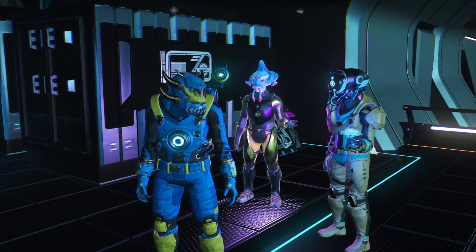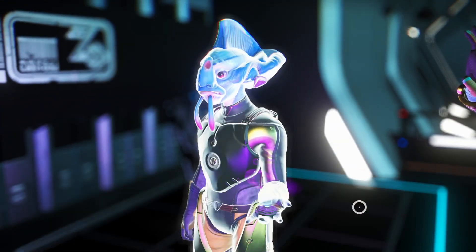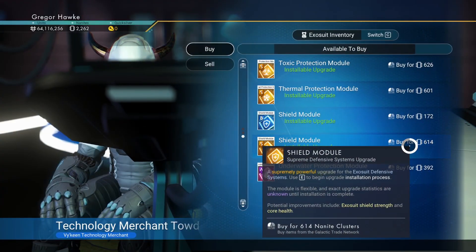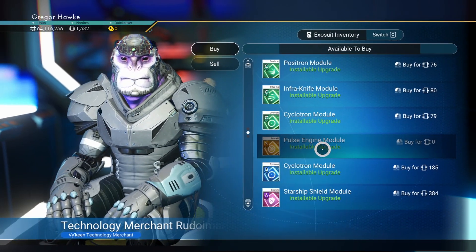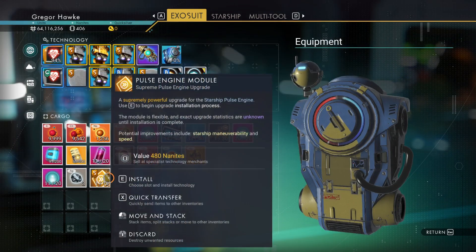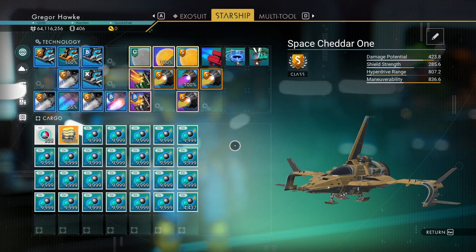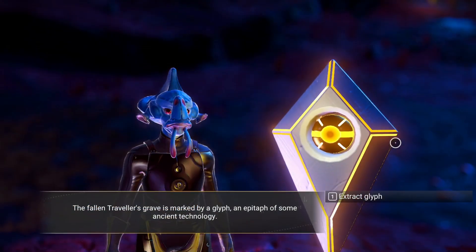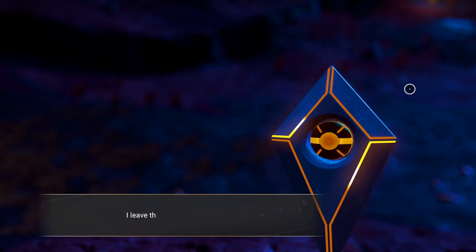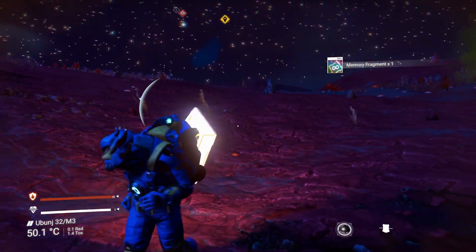We found ourselves another traveler on the very next station — time to hook him up with 100 nanites for his grave location so we can get his glyph. Definitely going to pick up these shield modules as well as these pulse engine modules. We were able to get three pulse engine modules. Finally made it to the traveler's grave location to extract another glyph — unfortunately I still need 13 more, so that might take me a little while.